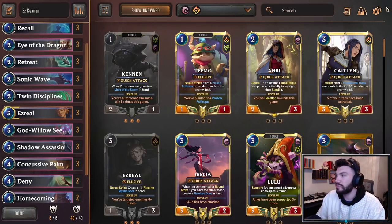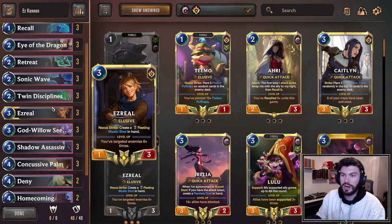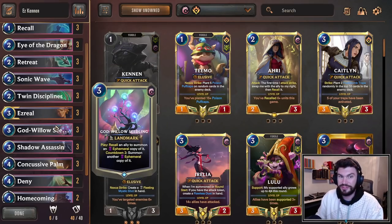God Willow Seedling is one of my favorite cards of the expansion. It's probably my favorite card besides Ahri, which we'll get to in a different video. This is a 3-mana landmark. When you play it, recall an ally to summon an ephemeral copy of it, which triggers Kennen's Mark of the Storm. So when you play it, you want to play it on Kennen basically every single time.